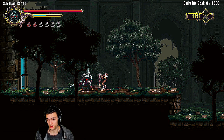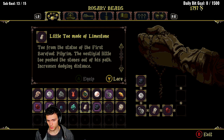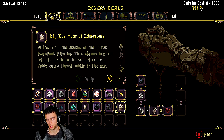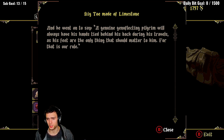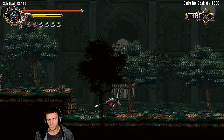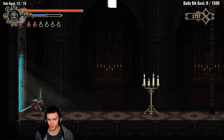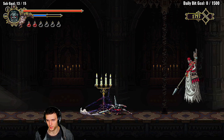I got the big toe made of limestone - have I got the whole foot yet? I have the fourth toe, little toe, and now the big toe. 'To open the statue of the first barefoot pilgrim, this strong big toe left its mark on the secret roots, adds extra thrust while in the air.' It also says a genuine genuflecting pilgrim will always have his hands tied behind his back during his travels as his feet are the only thing that should matter to him. I love just this weird religious undertone to everything.